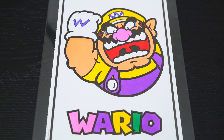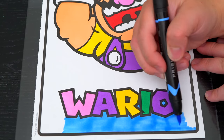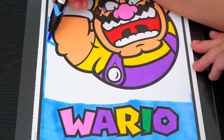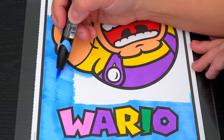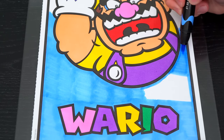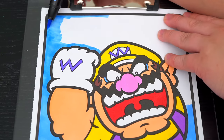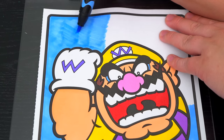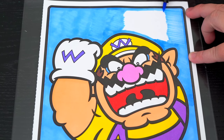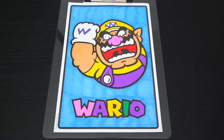And let's color in the rest of the background light blue. And lastly, let's color in the borders a purplish blue.